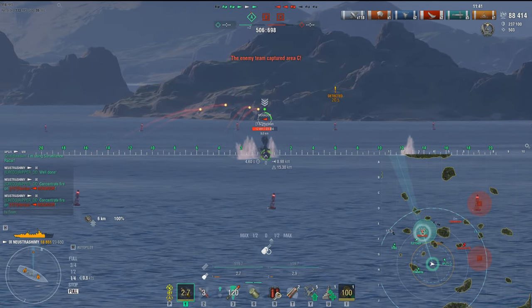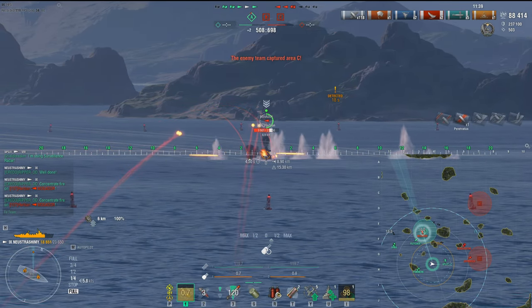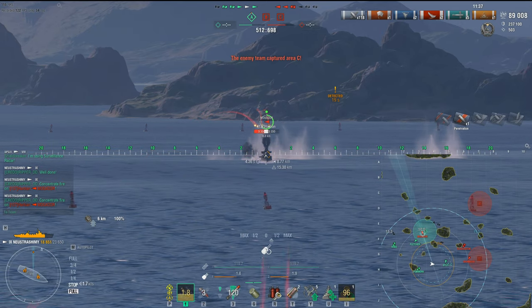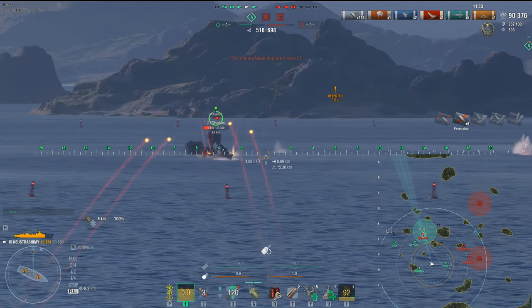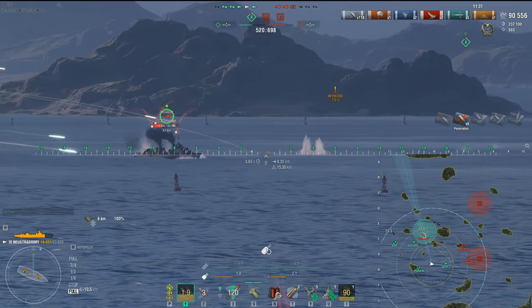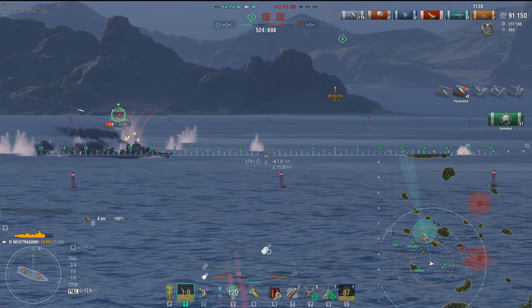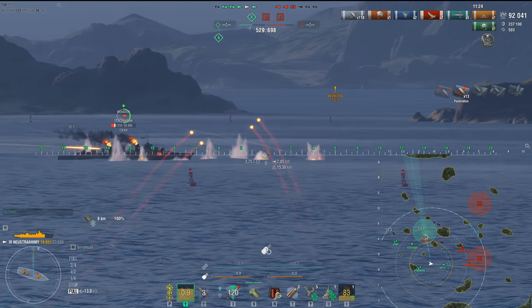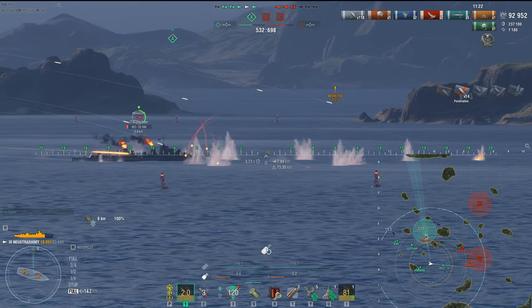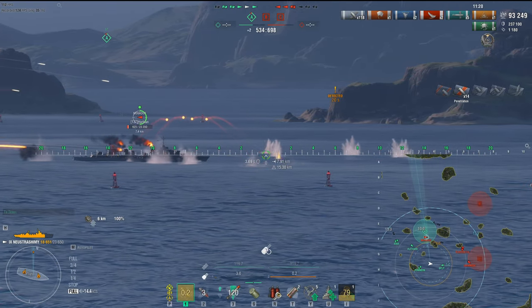Now we're going to engage the Mogador right here. Unfortunately the Mogador is basically engaged by 1, 2, 3, 4 ships, so this is just not a fair fight for him. But you know what — never pick a fair fight if you can avoid it. Look at this, just basically getting shot out. The gun ballistics are great. Mogador has that French saturation gimmick, so we're not doing as much damage as we want to.